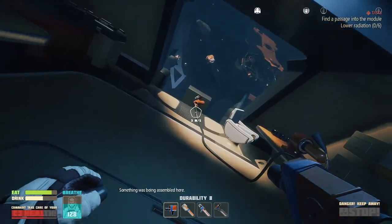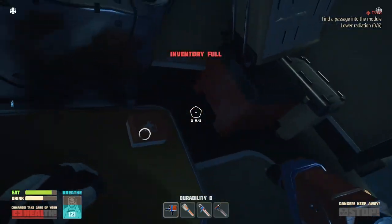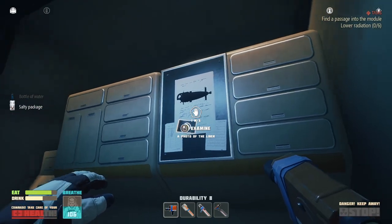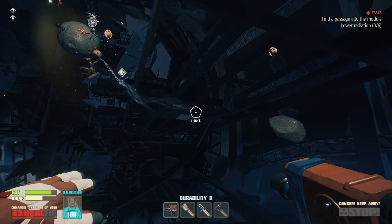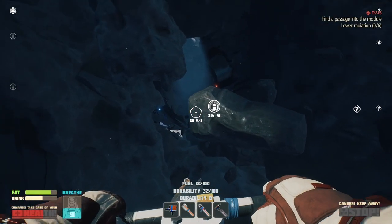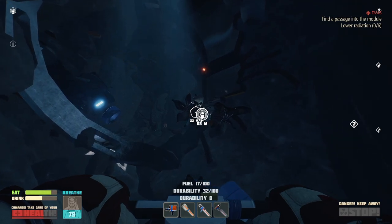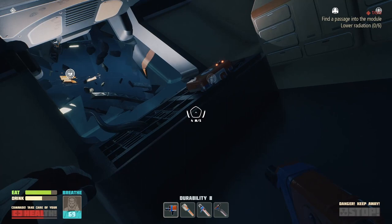Something was being assembled here. Let's leave those things — all the miscellaneous stuff. Oh, that's cool! There it is. Let's go back to our base for now. Let's check what we can do, what we have to do. But first I want to recharge my oxygen, because we can.